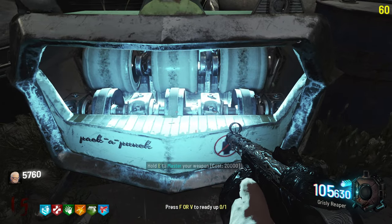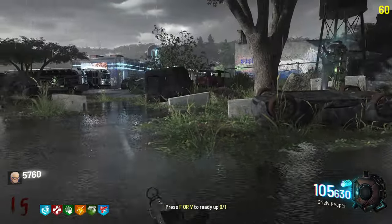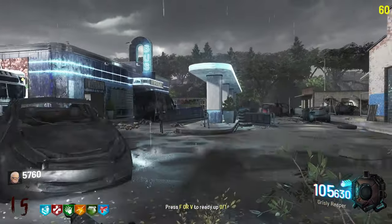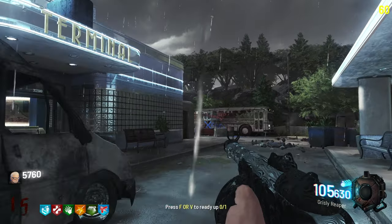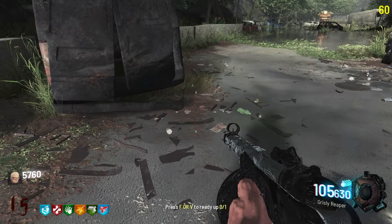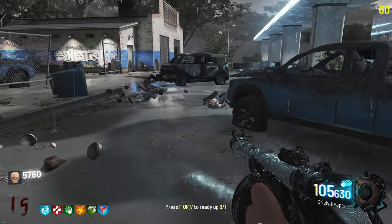Let's pack-a-punch it. To master the weapon costs 20,000 points — pretty cool. We got the Grizzly Reaper — look at that ammo count, that is just juicy. I love that. Was it Zella that made the map? I believe so — obviously they had help. Super big shoutouts to all of them, I really appreciate you letting me play your map.